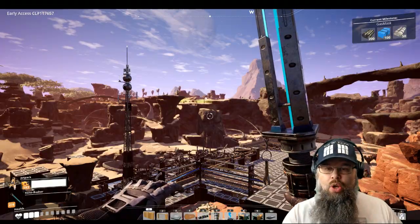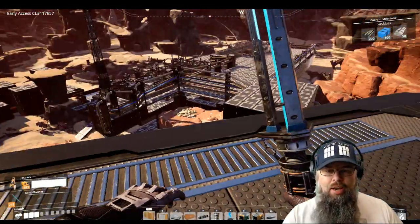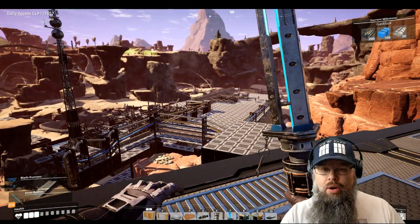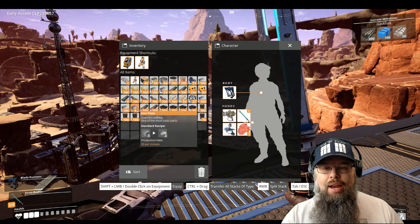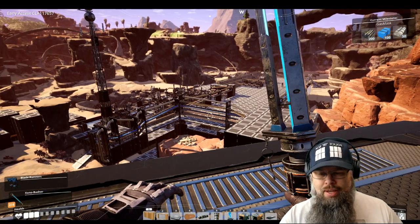Let's say you're stuck way up here on top of something — this is my simulated mountain — and you don't have your jetpack with you. You're out and about but you have either rods and plates, or steel beams and steel pipes. I'm going to use steel beams and steel pipes because I think it looks cooler.